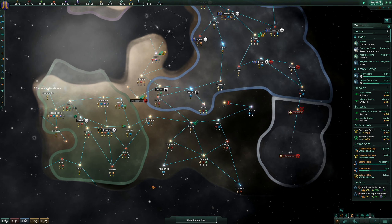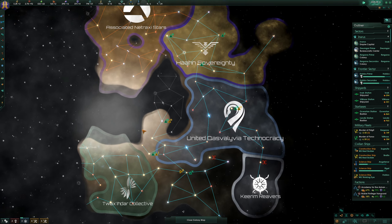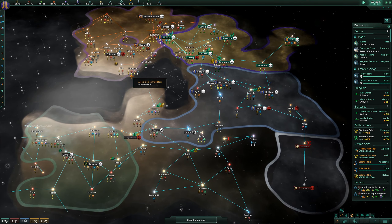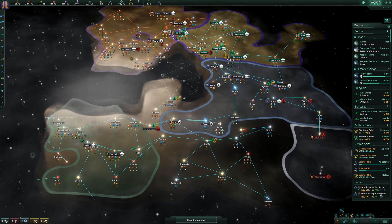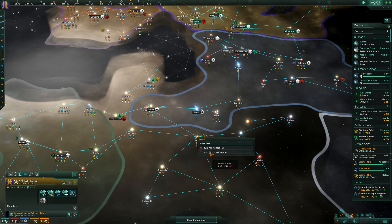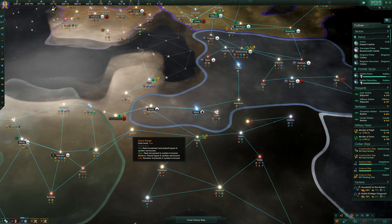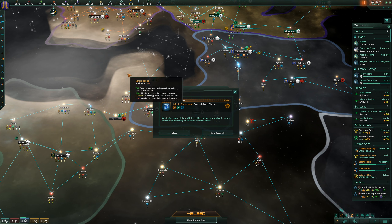Hello everyone and welcome back for another episode of Stellaris. Just having a little look at the map in general and trying to decide where we want to move next. We're building up quite a bit of influence, which is great. I think they're going to take Bralix, so we're going to need another 145 before we can do it. We're probably going to end up coming across by Hitclam. Now we've got some technology done.